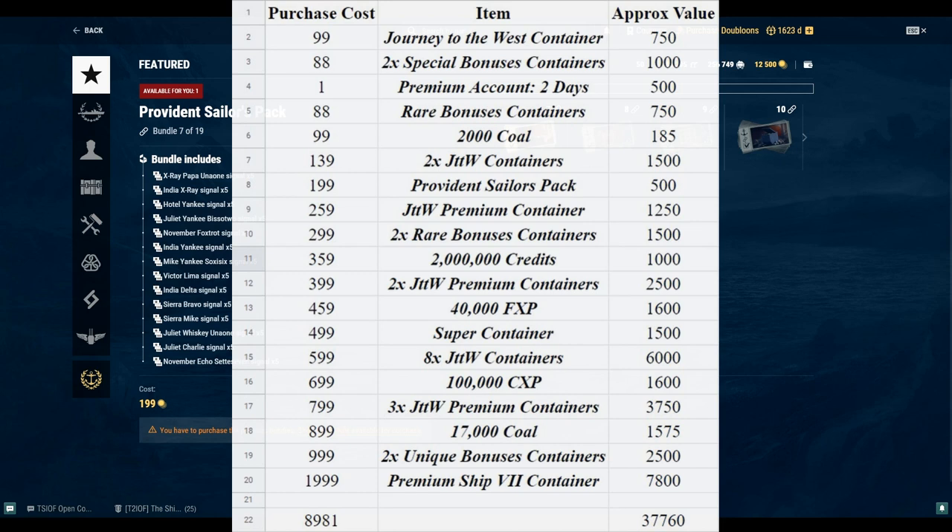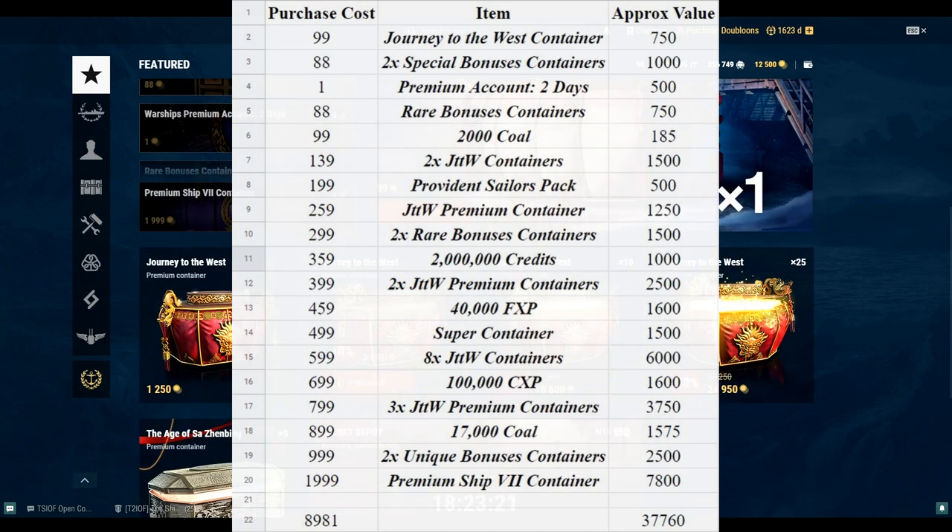The Journey to the West premium container is 1,250 doubloons — that's just what they are listed for below this sequential pack, so it's pretty self-explanatory. Two of the rare bonuses containers at 1,250 each is 2,500 doubloons. For 2 million credits, you can check your credits tab and click purchase credits — a million credits is about 1,000 doubloons.